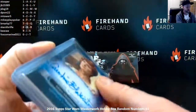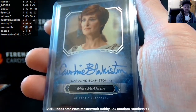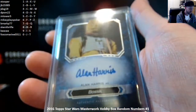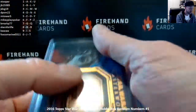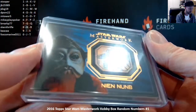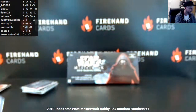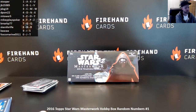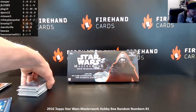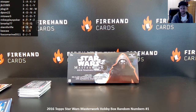Our three other hits were not numbered, so we went via randomizer. Mon Mothma autograph — Carolyn Bankiston — won by Mikey Plays Poker. Alan Harris as Bossk autograph — won by Deepom22. And the Nian Num Battle of Endor Medallion — won by Mikey Plays Poker. That's it for the break, guys. We've got five more loose boxes of this, so be on the lookout if you wanted to get in and didn't. See you next time. Peace.